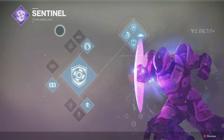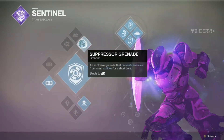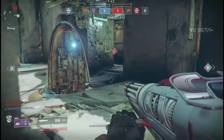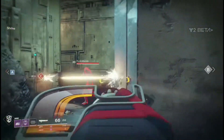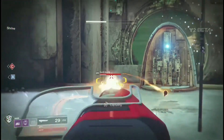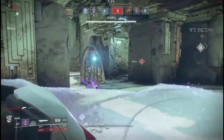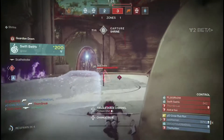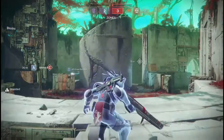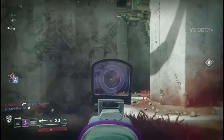First off we have grenades: magnetic, void wall, and suppressor. They removed the spy grenade, but these grenades are very potent. The magnetic grenade is still there — it's the best sticky in PVE and hopefully for PVP too. Suppressor grenades don't seem to do much in PVE for me, but they're probably going to be good in PVP.